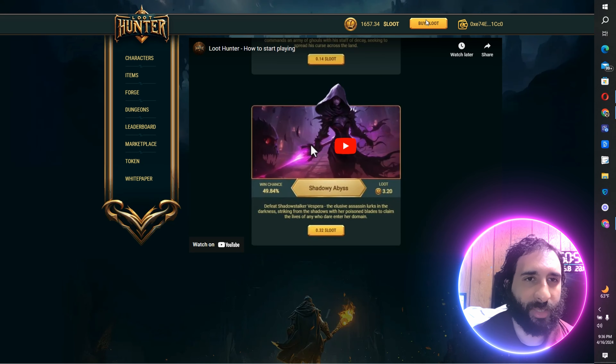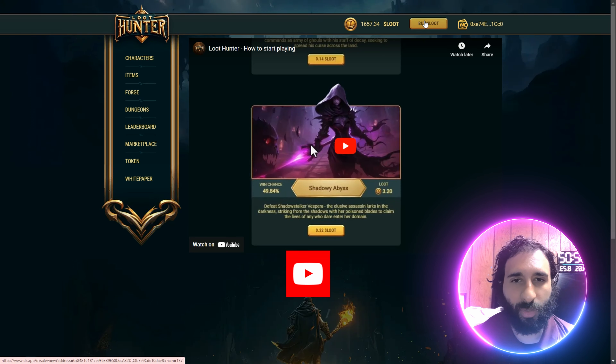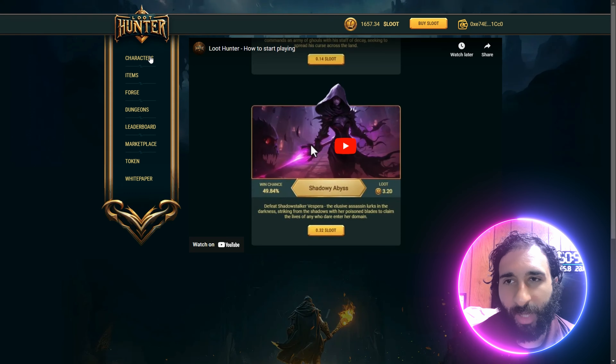This is Loot Hunt. What you want to do is get a Web3 wallet like MetaMask, connect it to the Polygon network, and top it off with a little bit of money. Then you can see some loot here — you can also buy loot as well. There's also a video to show you how to start playing, how to get your character set up, and how to do all that fun stuff.